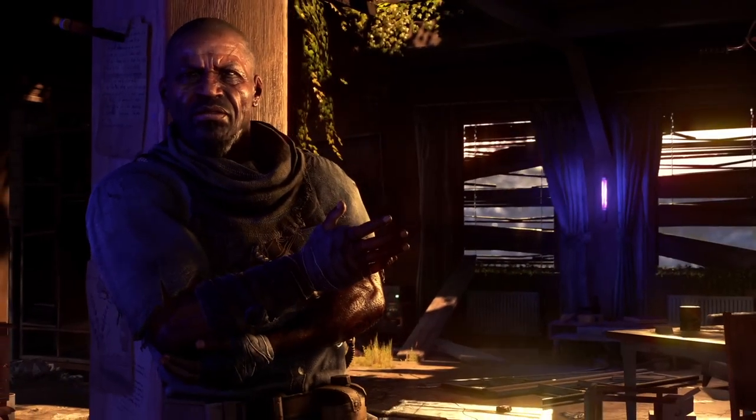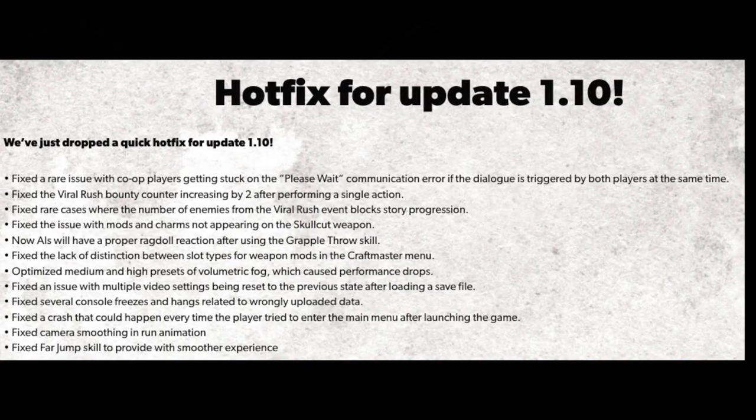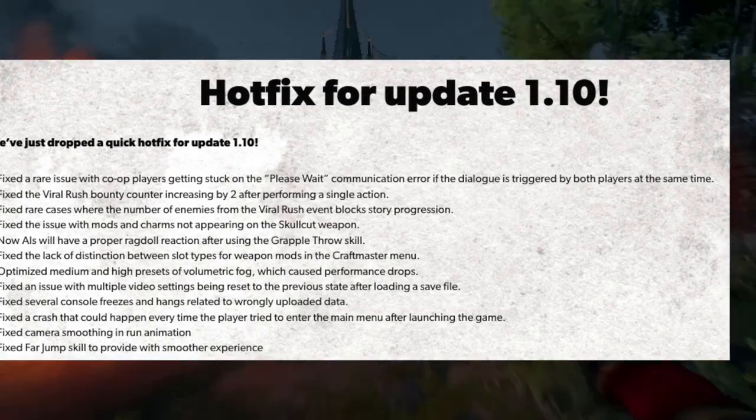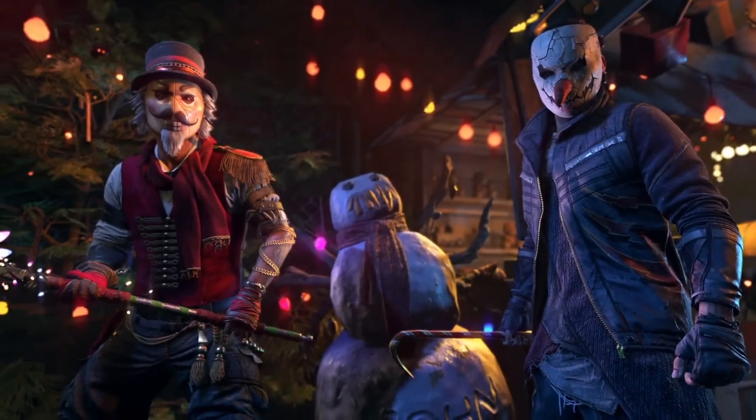There's also the hotfix update 1.10.2 with changes like co-op players no longer getting stuck on the please wait communication error, number of enemies from viral rush no longer blocking story progression, fixing an issue with mods, weapon slots, the far jump skill, game crashes, and other changes.